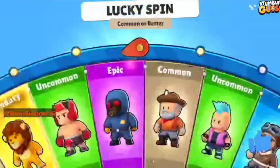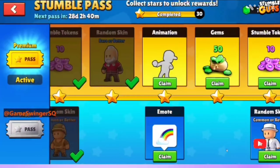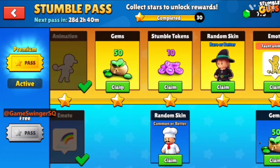Can we get epic? One more spin, rare or better — can we get special or legendary? At least we got epic, nice! That's good. Two new emotes — one animation and one new Rainbow Emote!